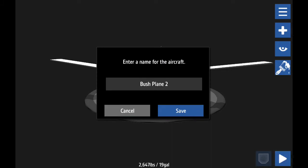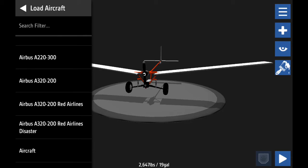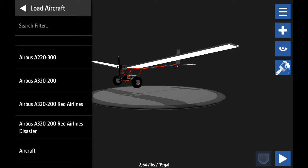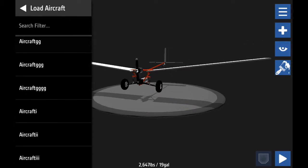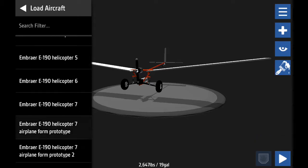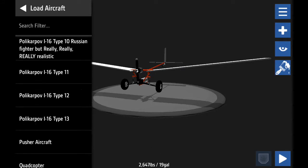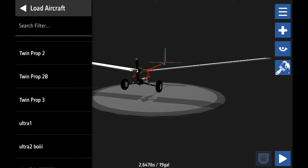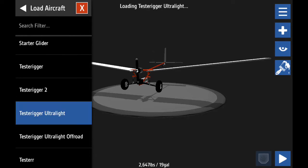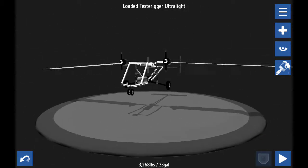I download lots of builds and sometimes I tweak them. I used this one called the Bush Plane 2 — I used its suspension for those first large wheels to build the Tester Rigger Ultralight. As you can see in the back, I just changed the wheels and stuff.